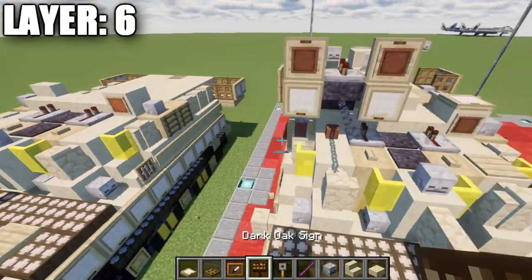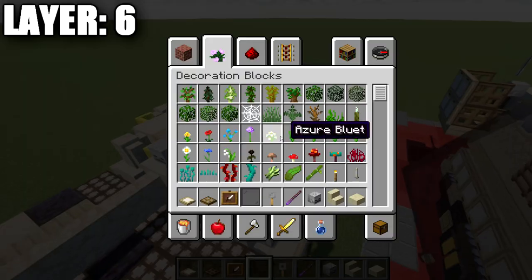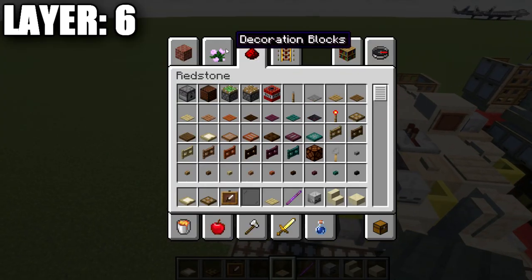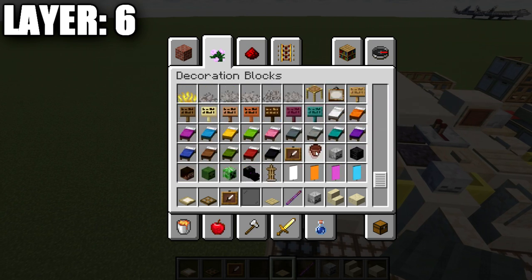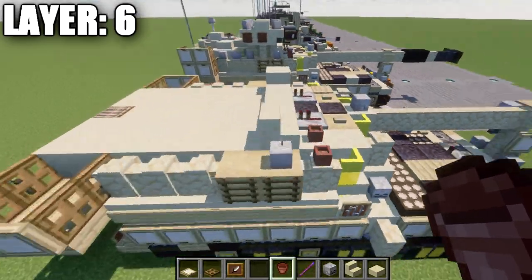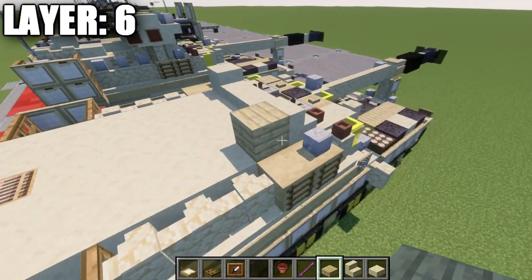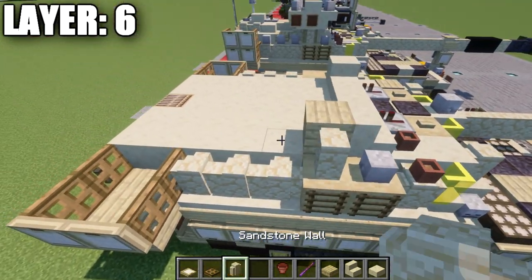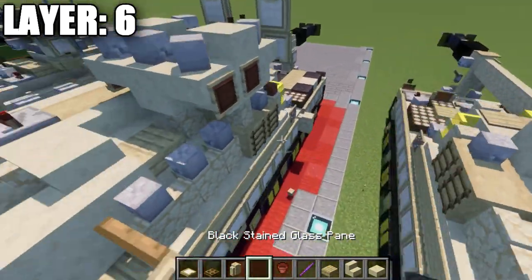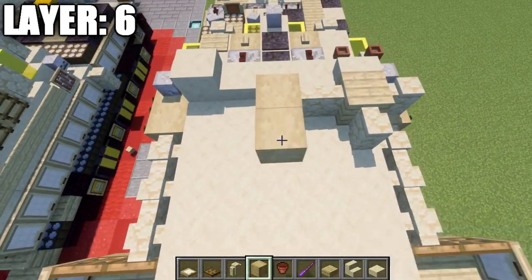Coming off this block place an item frame with a black stained glass pane inside, a birch wood pressure plate on top, and flower pots on top of the two blocks. Then grab a birch wood plank, place it down followed by sandstone walls on both sides. Place a stripped birch wood block in the center and go back one, two, three blocks to make a row of four.